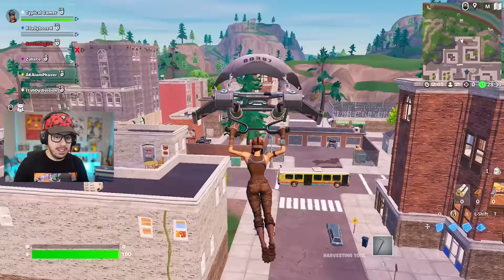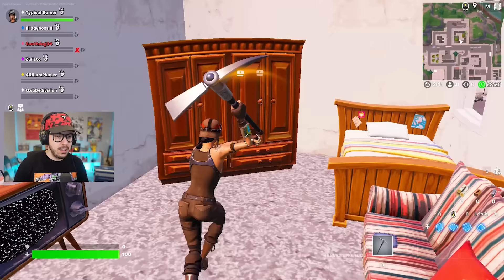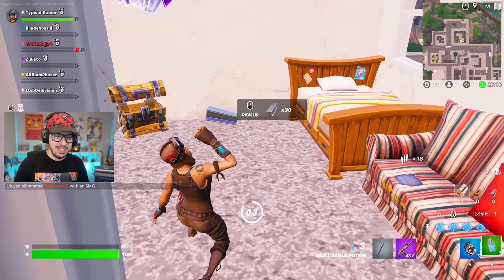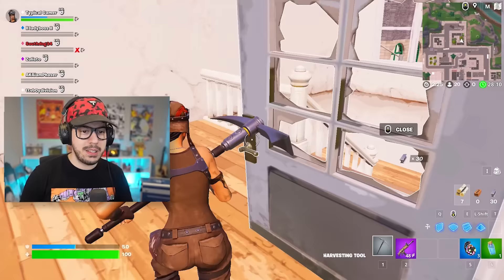I'm going to land at this building right here and see if I can get some loot. The chests are the OG-looking chests, and we got some good old loot too — a purple scar! A purple scar back in the day, incredible. There are also some crystals here. I don't know what the crystals do, but I will take them. We're going to try to find some more loot.